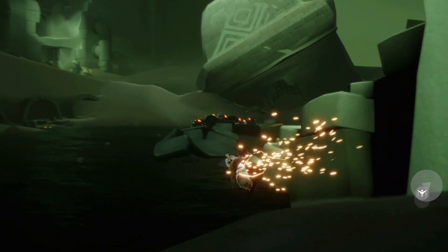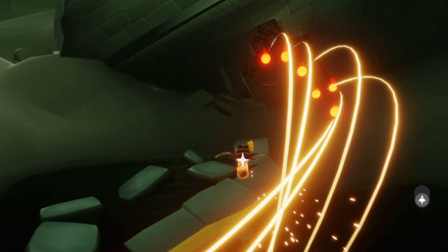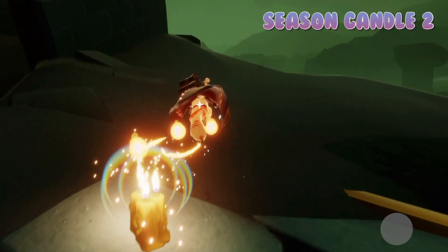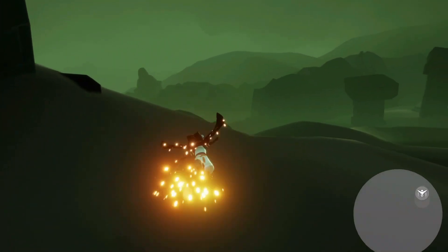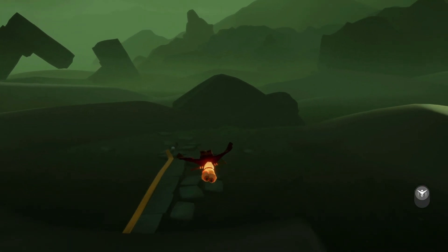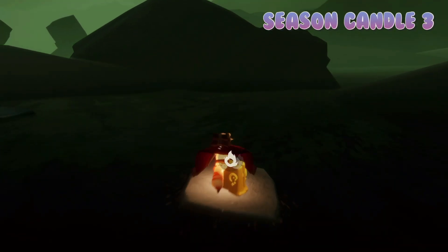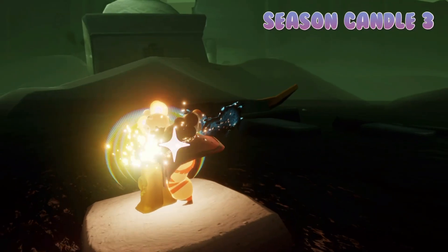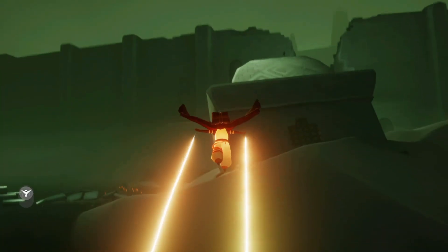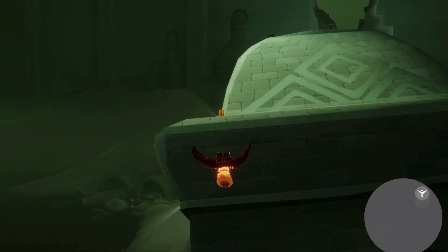We should have one in front of this broken temple — there it is! That is 50% of the wax. We have one over here, and then we should have one on top of that broken temple. Just flying up on the left corner. Finding all four of these will give us one total seasonal candle when we forge.